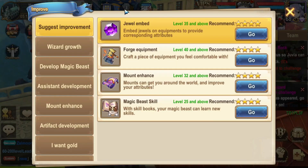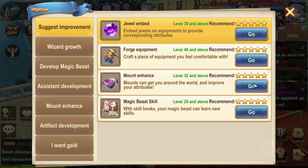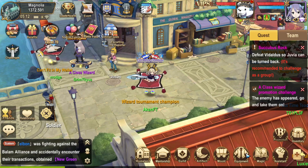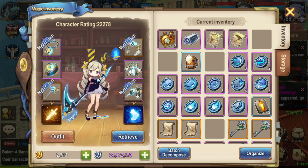If you'd like to see how to gain any power, click on 'Improve' at the top and it will tell you what things you can do to increase that power. It will usually highlight red when you have the materials to actually increase it. Here are a few things I like to do to make sure my power is increased to the maximum I can manage.